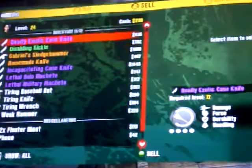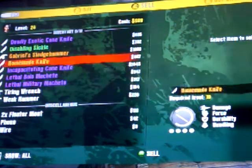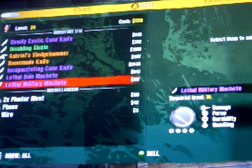So you can fast travel back to the church and trade him — go sell. Right now I have $288, so trade the baseball bat, knife, wrench, and the hammer. And now I have $1,000 right there.